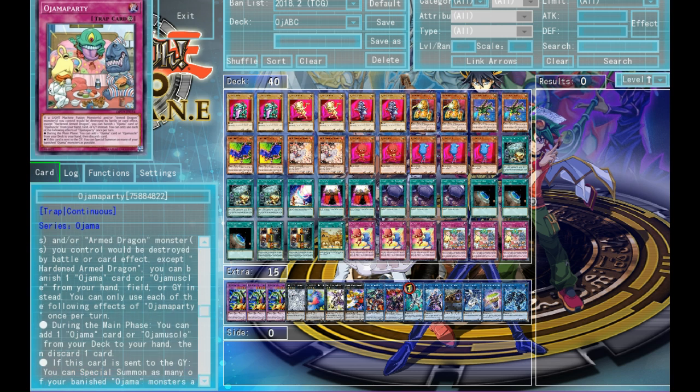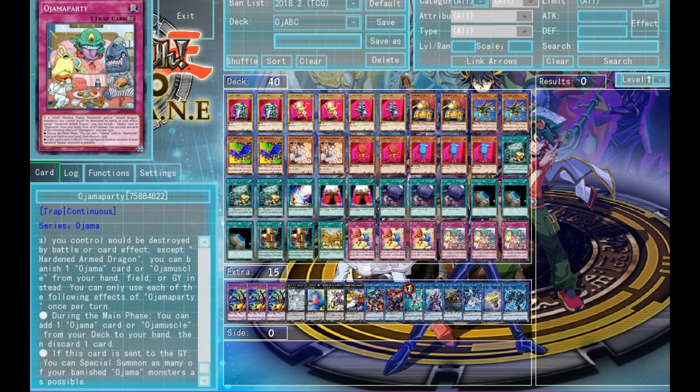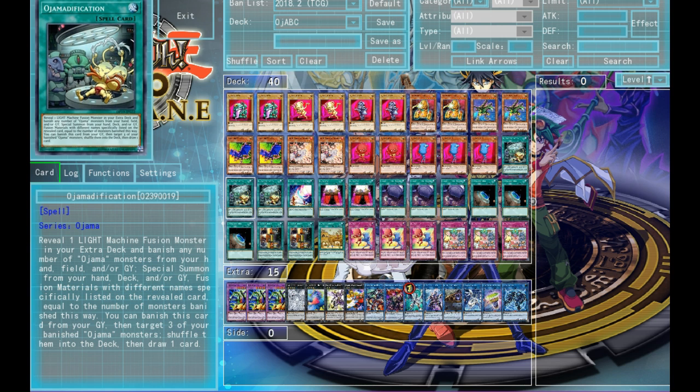Ojama Party is a reinforcement of the army for any Ojama card in your deck. It has a Time Star Magician effect where if a Light Machine Fusion would be destroyed by battle or card effect, you get to banish one Ojama card from your hand, field, or graveyard and then it's not destroyed. And finally, it has this effect down here which is kind of useful — if this card is sent to the graveyard, it's based on as many of your banished Ojama monsters as possible. The reason I say kind of useful is because most of the time your banished Ojamas are going to be pulled back from Modification.